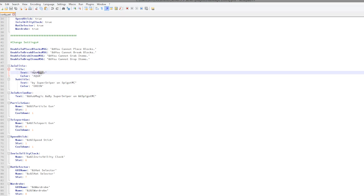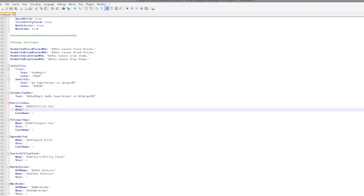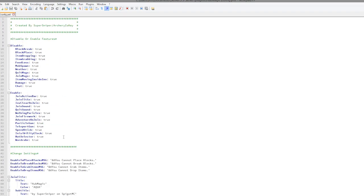Down here we can actually see the action bar and title — you can customize the color and text, so you might want to put your server name here. Then we have all of the different items, the slots, cooldown, and name, which you could change if you really wanted to. Overall it's a really cool free plugin to add something to your hub for players to mess around with. Subscribe, like, comment — I'll see you next time.